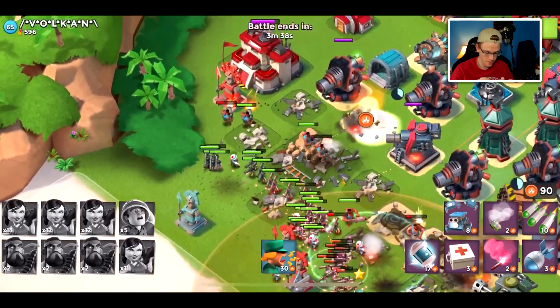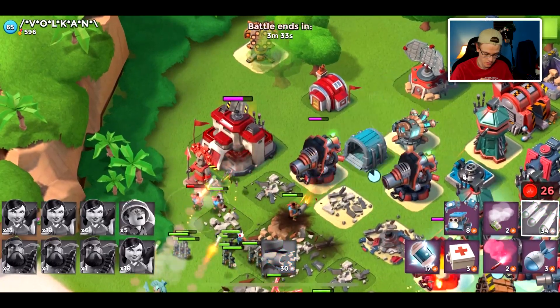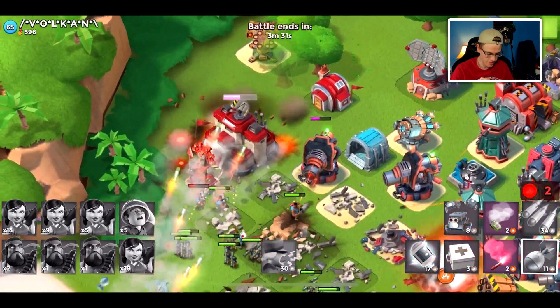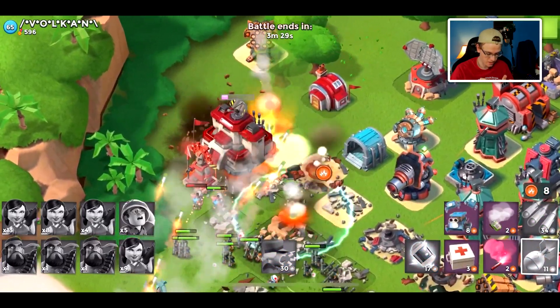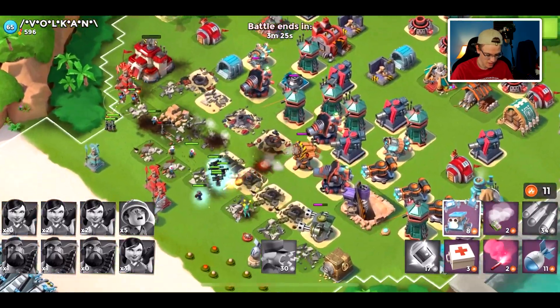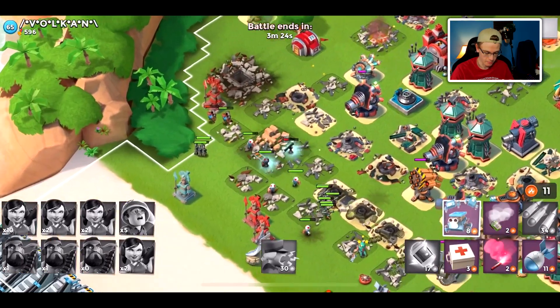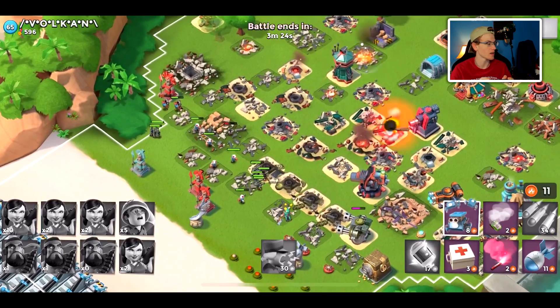I haven't used heavy zooka medic in a long time so it might be hard to judge. This first base seems very easy because the HQ is kind of cornered, so the zookas are going to do a lot of damage to it. We're just spamming barrages and artillery - they should be able to take it out in like two seconds. But a lot of our troops died on the right; I probably should have just flared.